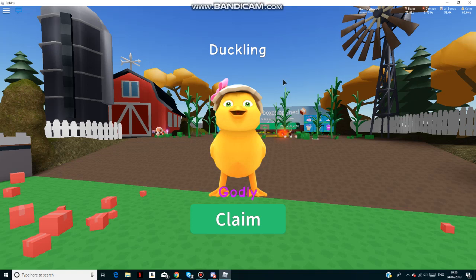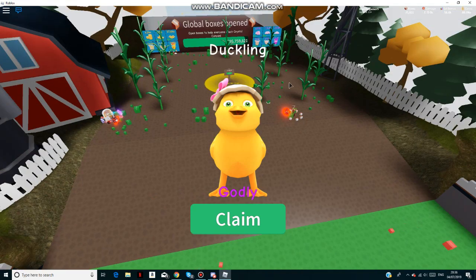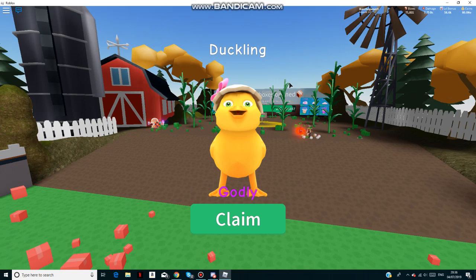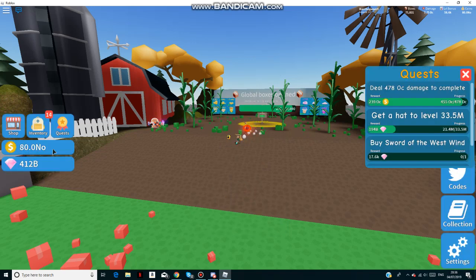Hello there and welcome back to another video! Today I'm back on Unboxing Simulator, and the new farmland areas just came out. As you can see right here on my screen, I've just got a new godly hat — it's a duckling. I haven't looked at it before; I've just got it. The best thing I had before this was legendaries, so let's see the stats on this.